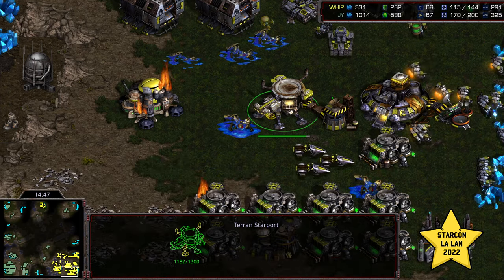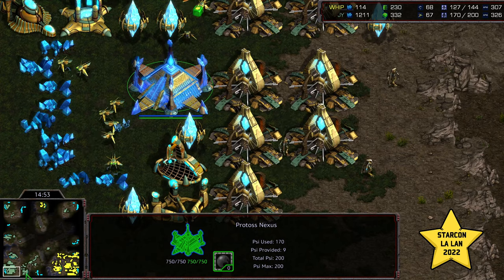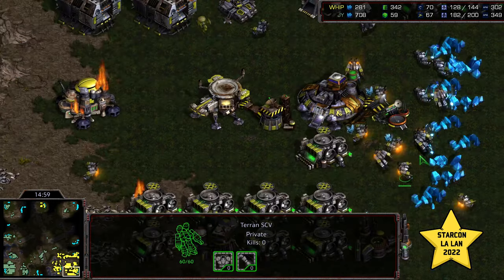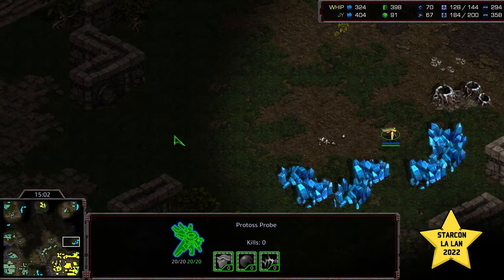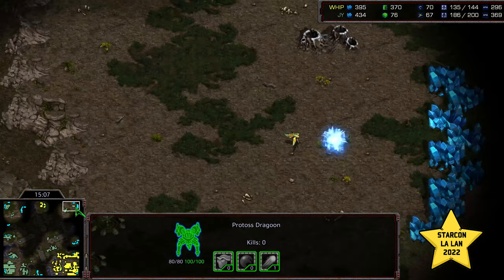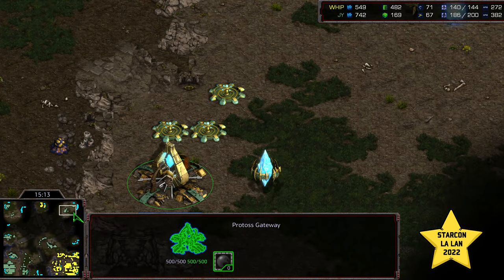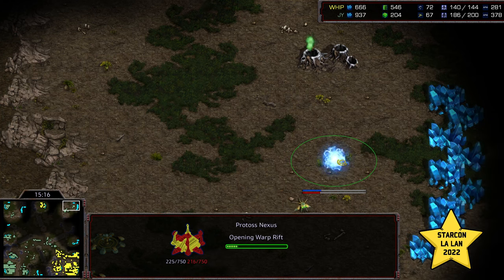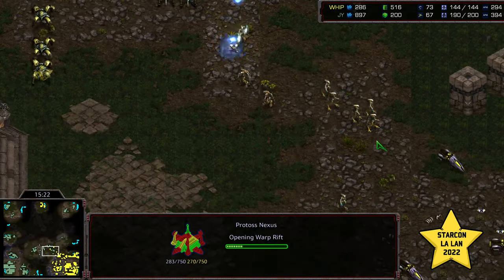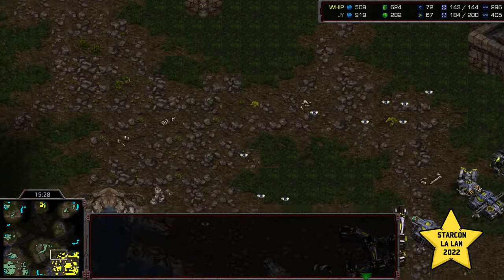But this is still pinning Whip back and costing him a lot of resources in unfavorable trades. Jeyun can afford to lose his troops. A Science Vessel goes down. Jeyun is continuing to macro up — he's at about max saturation, and his main is going to mine out not too long from now, but that will still leave him with four mining bases. Technically against what will be three for Whip, because the main will mine out. Jeyun is also guarding the 3 o'clock base, making sure Whip is not making movements there. Whip is still 40 supply down.